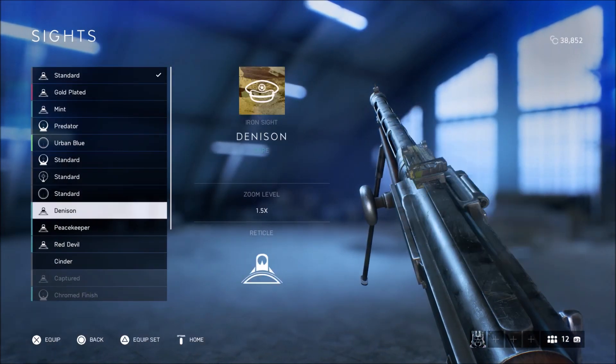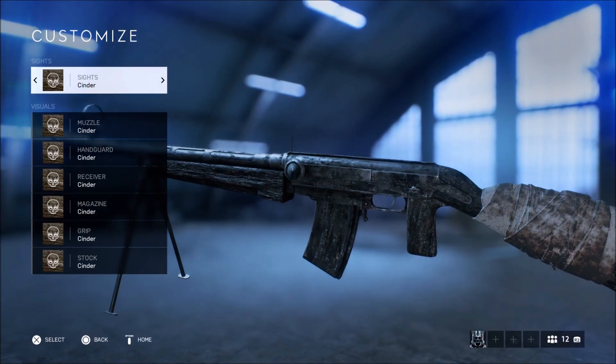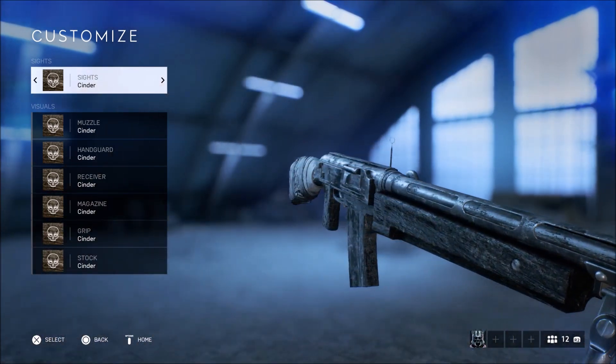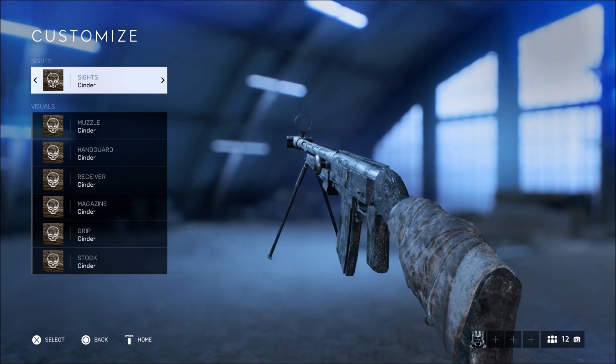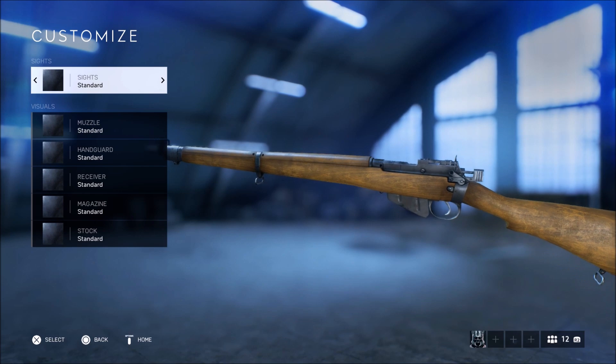Moving on to the third weapon, we have the K7. The change to this weapon with the Cinder camo is not that drastic, but it makes the weapon look really nice. It gives it that war-torn, burned look, and it's absolutely fitting with Firestorm — sadly you can't use them in Firestorm yet.